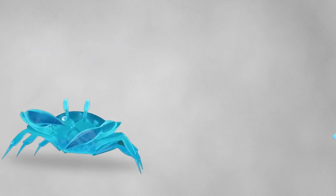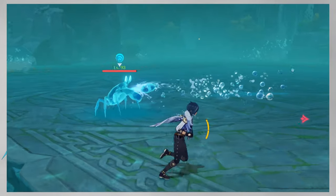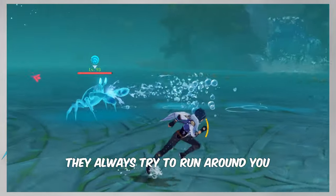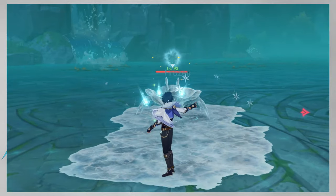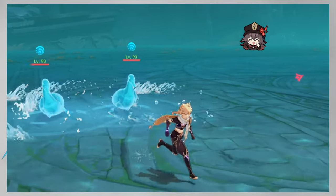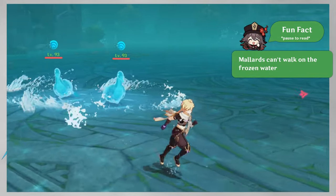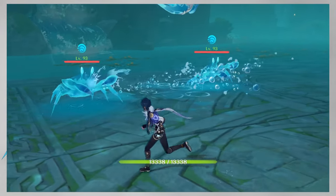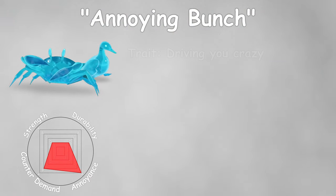The third group is the annoying bunch: Crabs and Mallards. Crabs walk sideways spitting water bubbles at you. Their rotation capabilities are limited, so you can run away from them. They also do short breaks every few seconds, during which you can safely approach them. Mallards don't attack you directly and instead channel a small vortex around them and just follow you to deal damage with it. Both Mimics deal low damage, but it can stack up very quickly. They are really hard to deal with using melee characters.